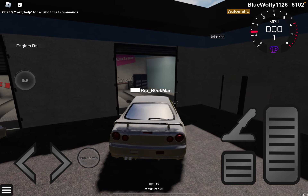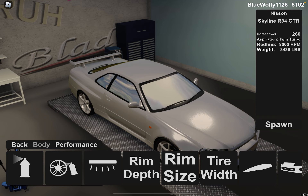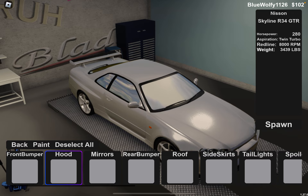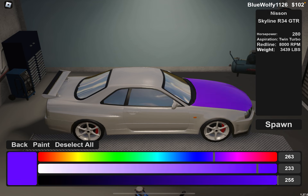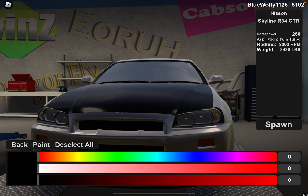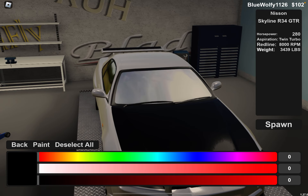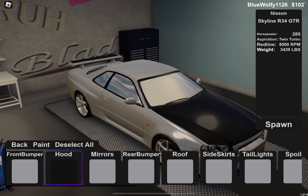These guys do not know how to drive, I swear. All right, let's get into customization. You can color the body and the hood — okay, I get how this works. It never hurts to get a carbon part on there, something like a carbon hood.